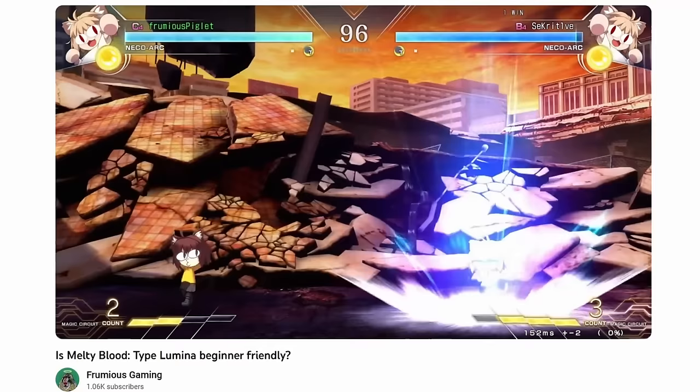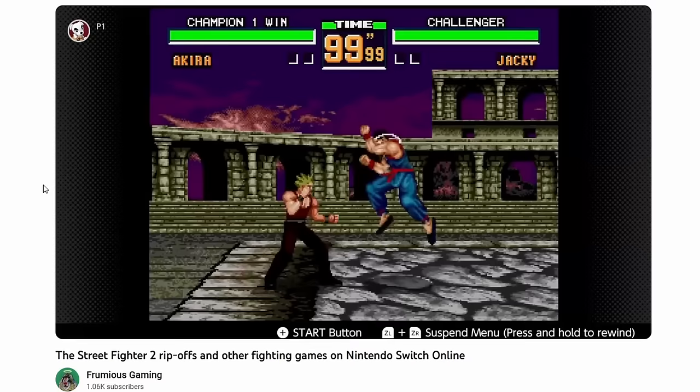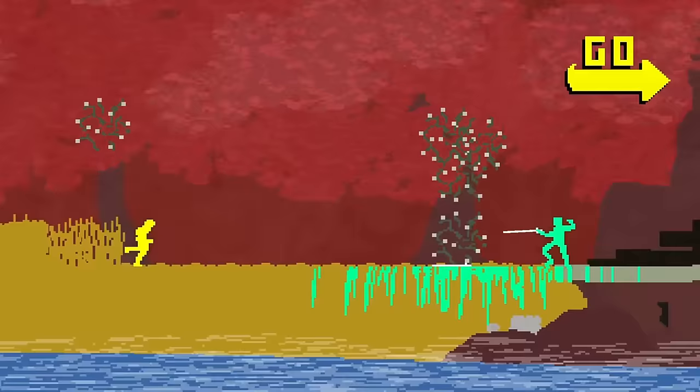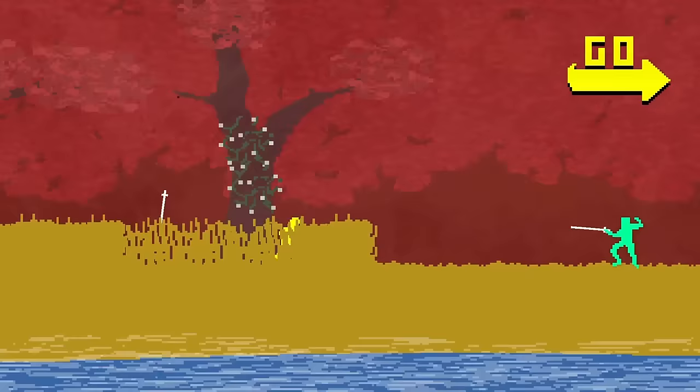It is possible to win other fighting games without fighting. I have won in Melty Blood without landing a hit through a timeout where my opponent had sacrificed some health. I have lost in Virtua Fighter 2 by accidentally jumping off the stage and ringing out myself. This kind of thing is possible in Soul Calibur as well. But those require some intent or a mistake from the loser. In Nidhogg, fighting as little as possible can be a viable strategy, which is pretty rare in a game that can fairly be called a fighting game.